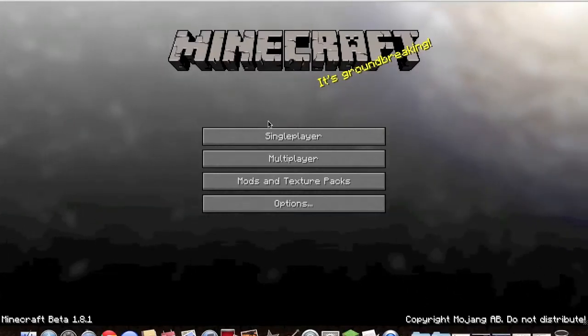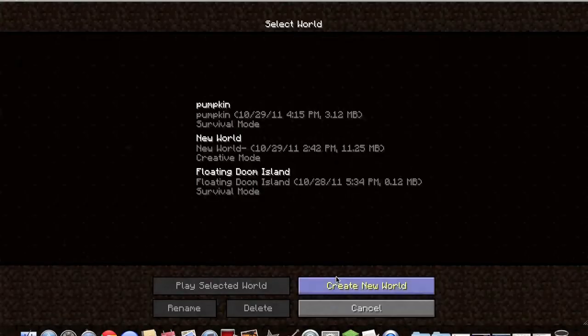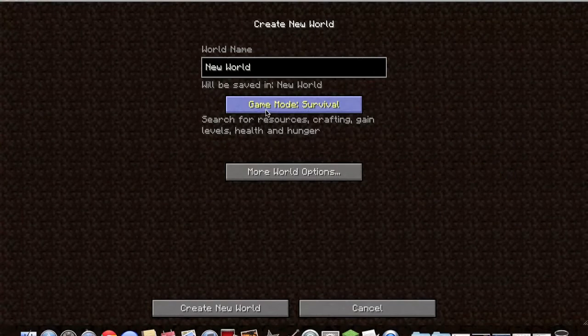Hey everybody, Yagbees here. I just downloaded a new mod called Tale of Kingdoms or something like that, and apparently it spawns a kingdom in a new world that you create. It allows you to do a bunch of stuff like get money from mobs, buy stuff and sell stuff, and then you can get your own kingdom eventually. I haven't really studied into it much.